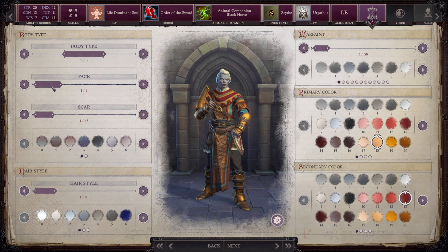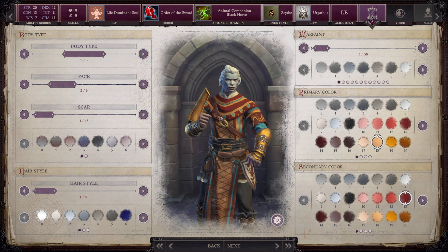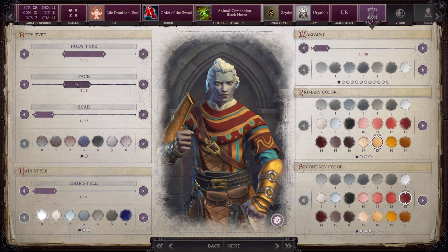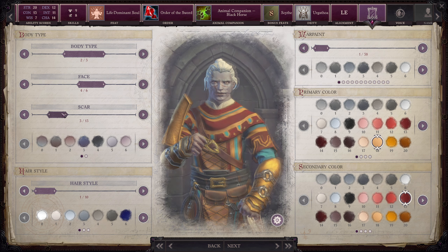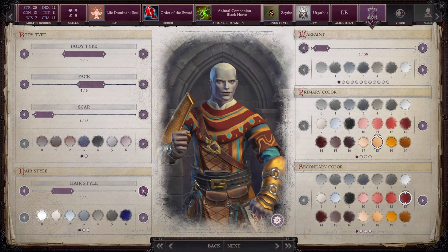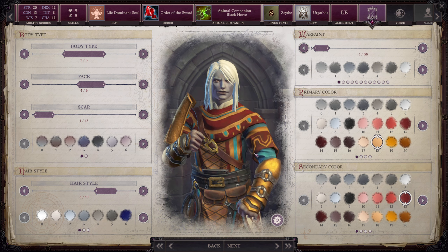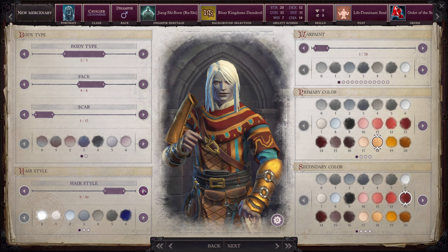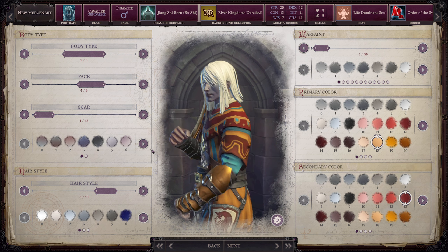We want to give our guy some heft. They've changed things up — this is the new DLC that just came out yesterday, where we can actually zoom in and take a look. They've added some different faces and stuff, so let's go with that one. I don't think we want any scars, so we'll skip the scars. For hairstyle, let's see if we can't find something that kind of matches — yeah, that's going to be the best one.